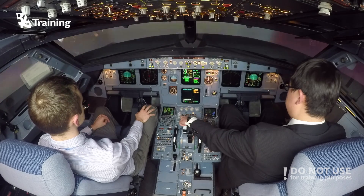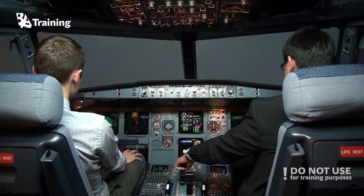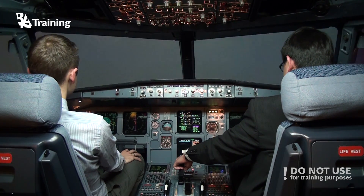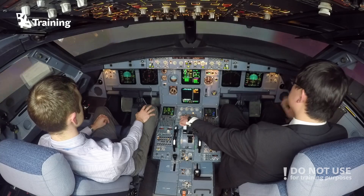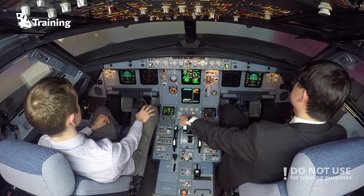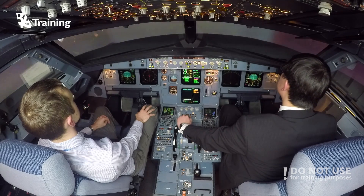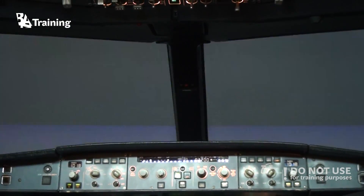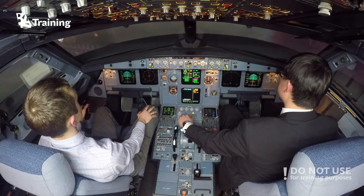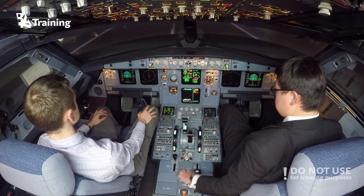We'll now continue to 200 feet — if we don't see the landing lights then runway lights, then we'll go around once again. 500 feet, 400 feet, and more go — 100 above, approaching minimums. Minimum. 200 feet, 100 inside — continue. Okay, landing. Just disconnect the autopilot. 100. 50, 40, 30, 20, retard, retard, retard.